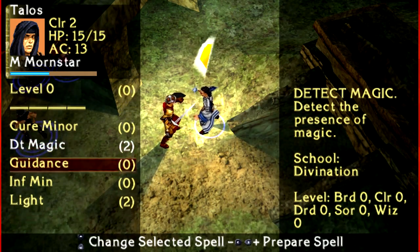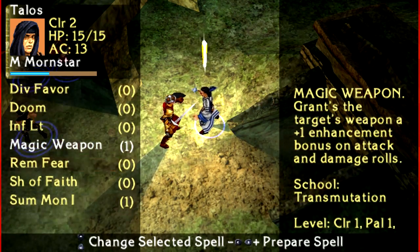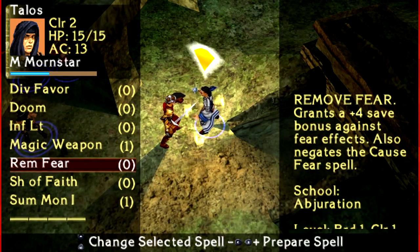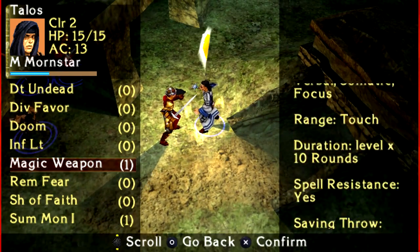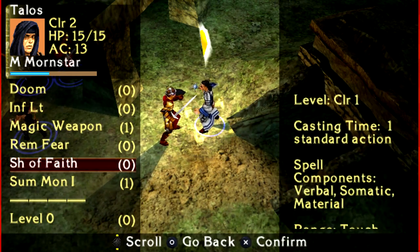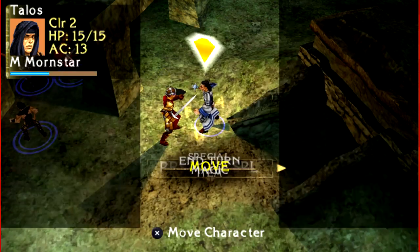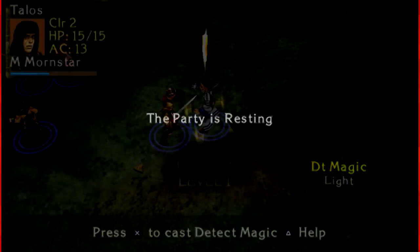I have full honesty never seemed to make good use of cure minor wounds. Go and detect magic — and yep, sure enough. I'll protect — that's a level two spell, never mind. I was going to say, oh hey, maybe we should get another — I should be casting magic weapon, what am I thinking? Casting time: standard action, 10 rounds per level, so 20 rounds. Not bad.